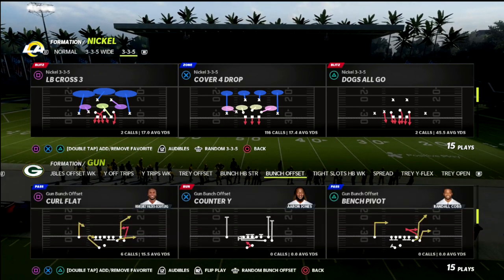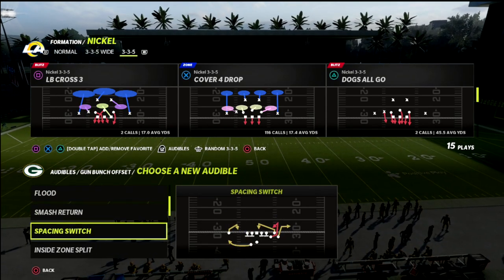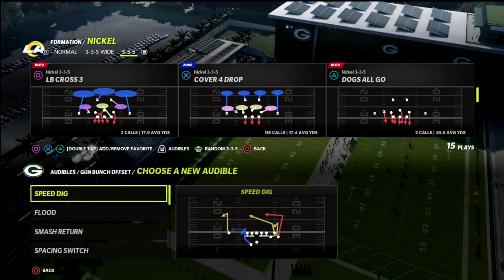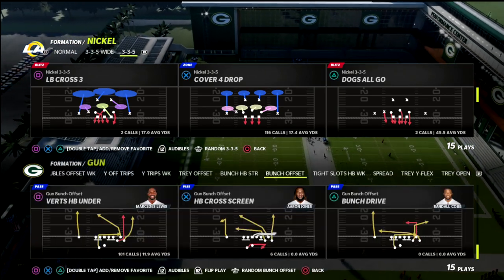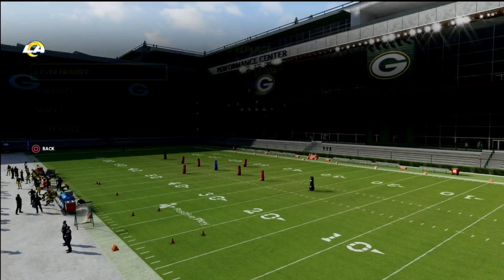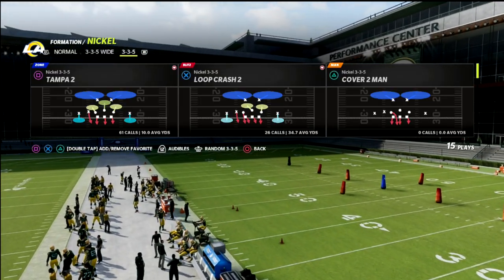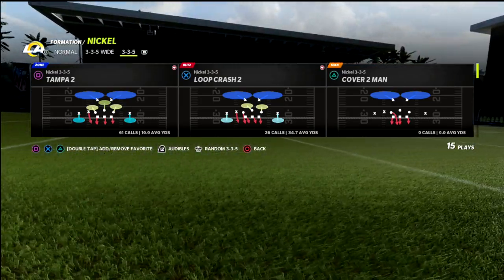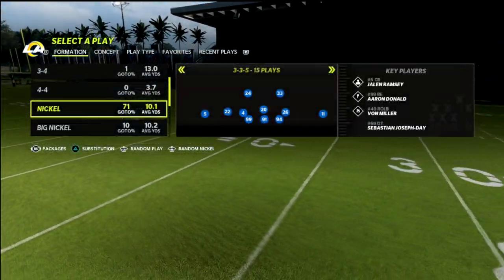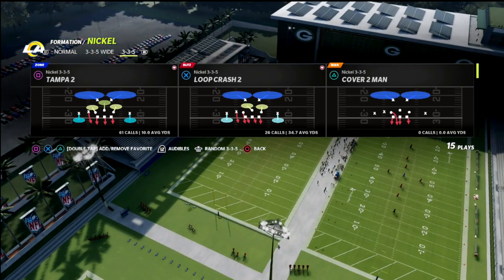We're going to illustrate this with some basic routes out of this formation — Flood, Smash Return, Z Spot, and Verticals. Defensively we're in the 46 playbook, running Cover One Robber out of the 3-3-5 Wide. I like to audible down from 3-3-5 Normal into 3-3-5 Wide — it gets safeties at the linebacker position and lets me cross-man those defenders on anyone I want on the field.